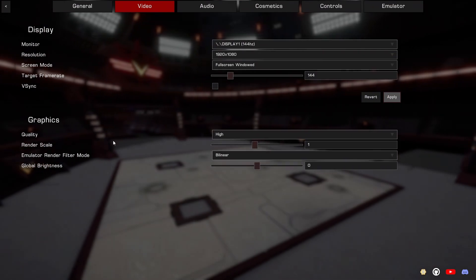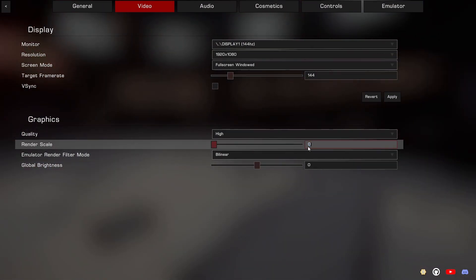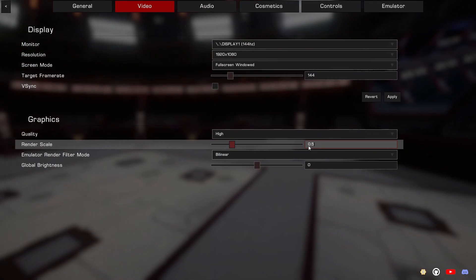My quality will be on high. My render scale — this is the main thing. If your PC can't handle it, lower it to 0.5, 0.6, 0.7, 0.8, or 0.9 depending on your hardware.